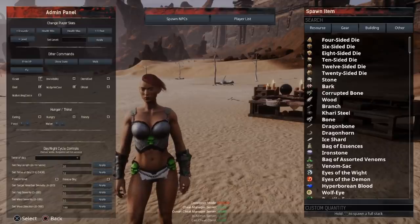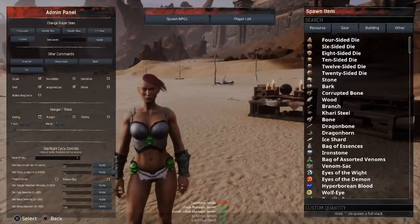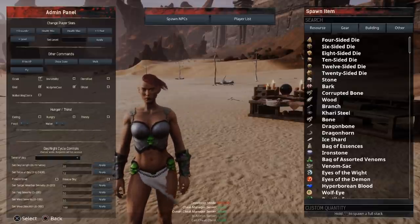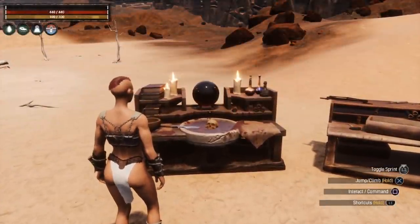Another bug related to the admin panel: they added the option for 'no building costs,' but as you can see when I press up and down trying to get to that option it just jumps right over it. There's no way to access the no building cost option on console right now. This is a great feature because previously you had to spawn in every single piece you wanted to use in your build. With no building cost enabled you can spawn in one piece and place as many as you want, but you currently can't access that option — yet another bug on console.